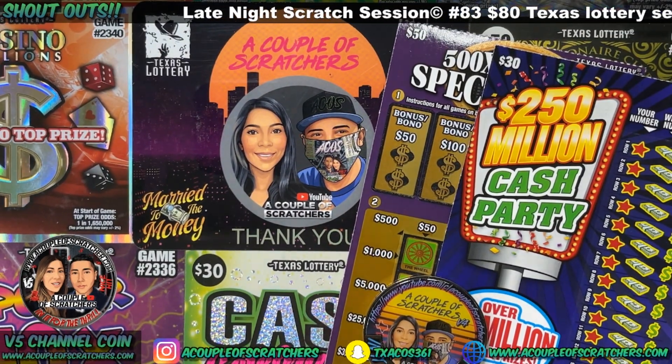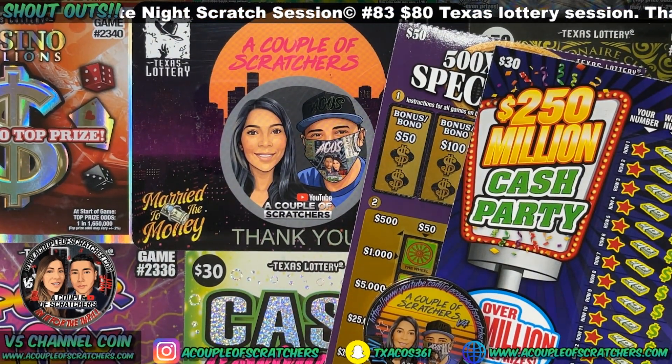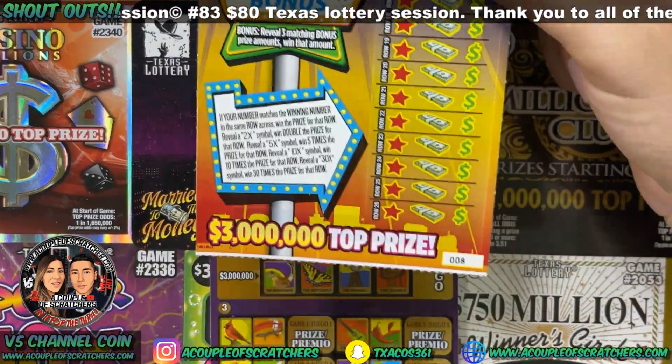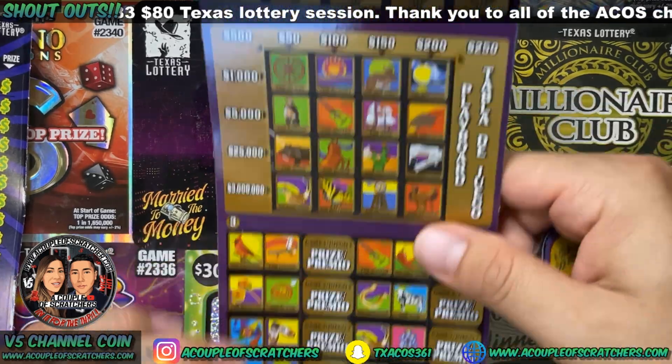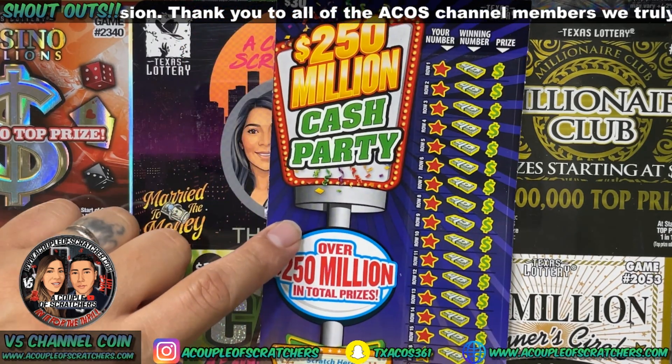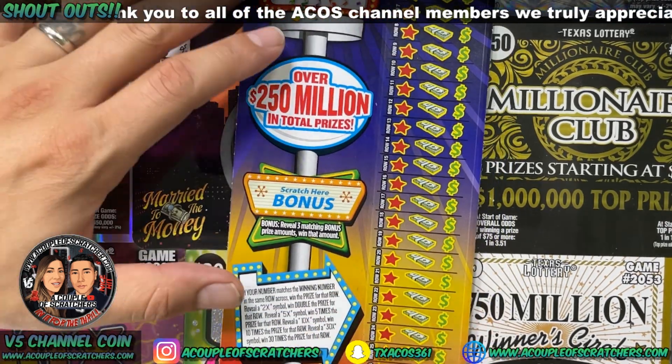Hey guys, welcome back to a couple of scratchers. We are back with another late night session. Picked up $80 in tickets for tonight — a $250 Mil Cash Party ticket number eight, then a $500X Loteria Spectacular purple edition ticket number two. We'll get started with the $30 ticket first. Hope everybody's having a great night.